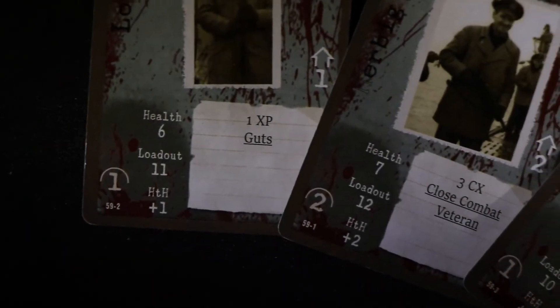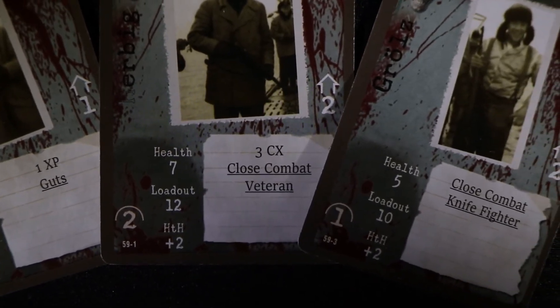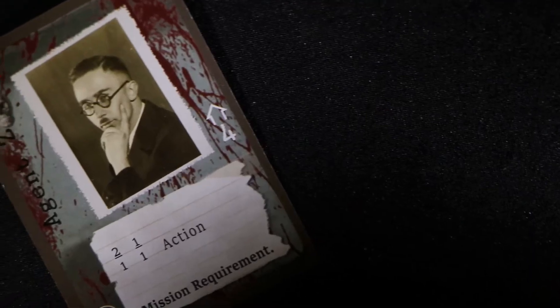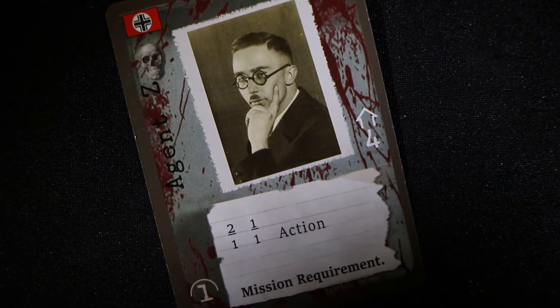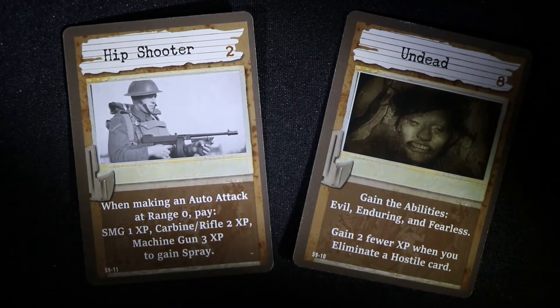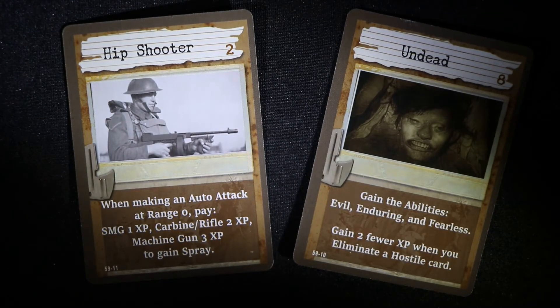The German forces consist of a team of soldiers sent to the islands via U-boat. They have the usual types of skills, including close combat, guts, and experience in fighting during the war. Also included is the mysterious Agent Z, who is one of the mission objectives. While hip shooter is a common skill, the undead is quite powerful, offering the abilities of enduring, fearless, and being downright evil. The downside is that the soldier gains two fewer experience points if they eliminate a hostile.